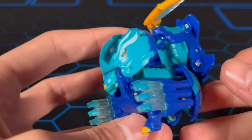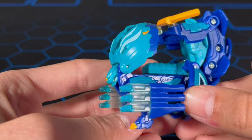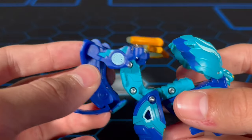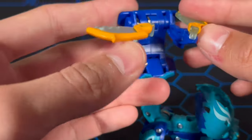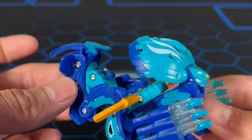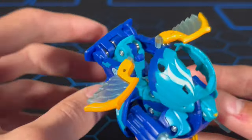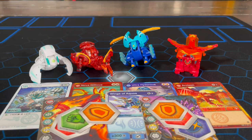Here we have Hydrus Ultra with his gear on — it looks like some wings and some giant claws. This is a magnet piece and you can put it on other Bakugan too. It just clicks on like a magnet and closes it up. This part flips upside down, and that's what he looks like with all of his gear on. I hope you enjoyed watching this Bakugan Legends 4-pack unboxing and I'll see you guys next time.